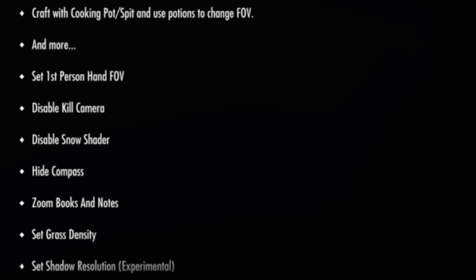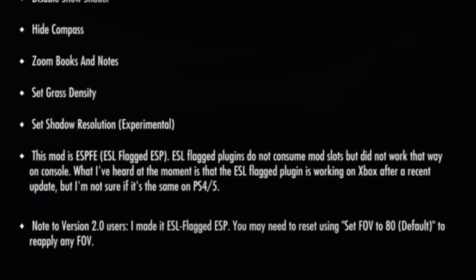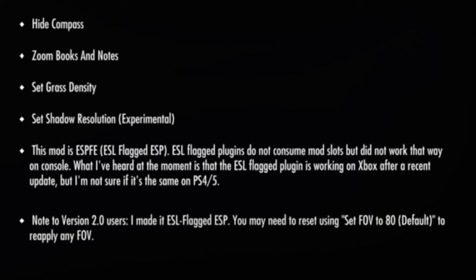You can set first person hand FOV, disable the kill camera, disable the snow shader, hide the compass, zoom books and notes, set grass density, and set shadow resolution although this is experimental. Also a note to version 2.0 users: cyan says that he made it ESL flagged ESP, so you may need to reset using set FOV to 80, which is the default, to reapply any FOV.